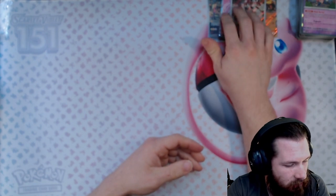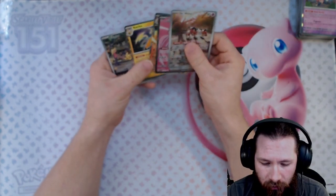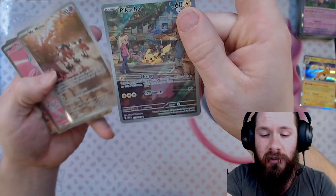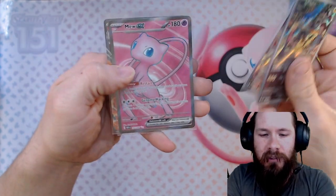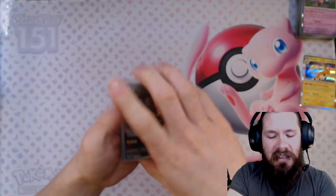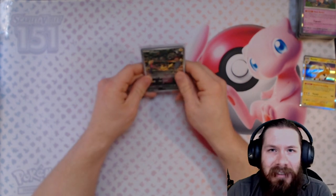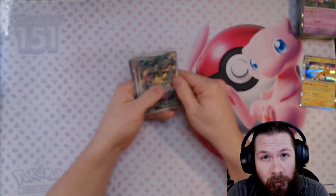What was that — six plus four, ten packs? That's not bad for 151. So far we got the Pikachu illustration, the Mr. Mime illustration, the Mew EX full art, and a Charizard EX — four hits out of ten packs. I'll take it, I think that's okay. I'm not upset with that at all. Hey, I appreciate you guys watching — please like, comment, subscribe.